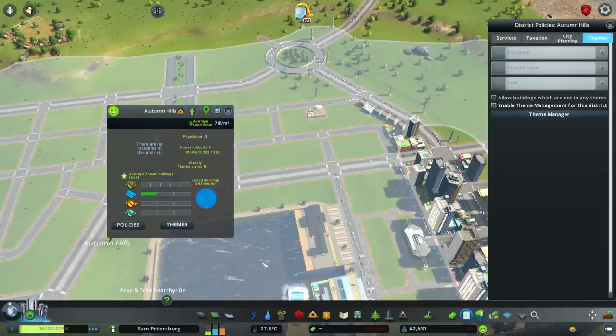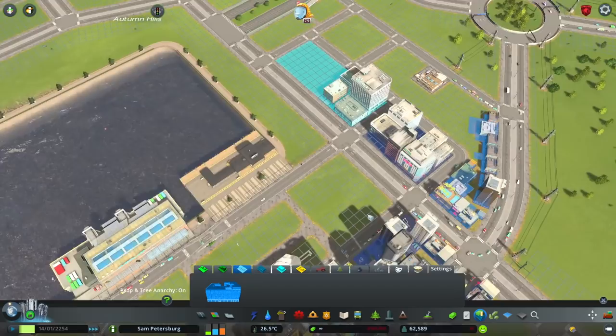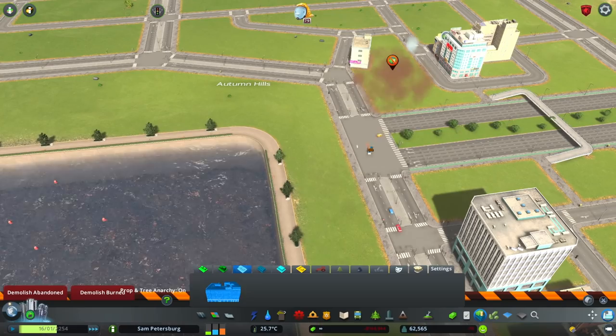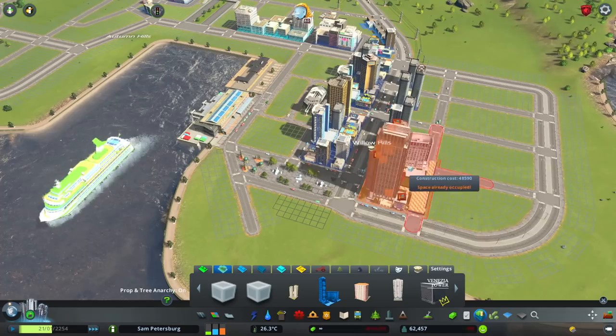I wanted to do just one area dedicated to tourists. When I first started playing this game, I saw this island and thought it could be a very interesting shape to work with, but I never really thought I would use it as a terminal. I thought I would probably use this island for a lot of low density residential areas — maybe just a seaside town. But I've done pretty much the complete opposite: this is extreme development with a lot of traffic.